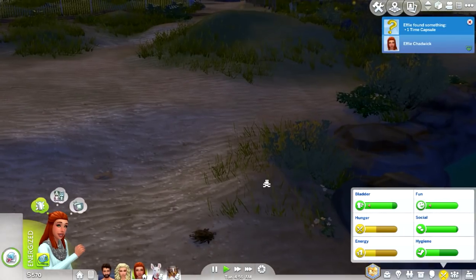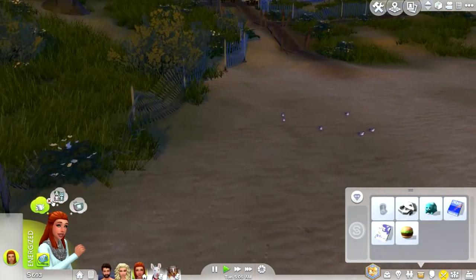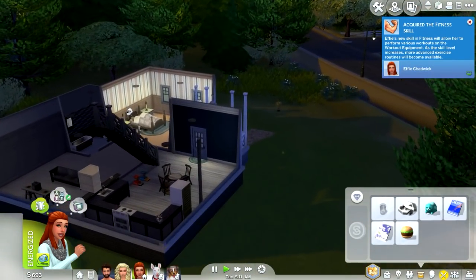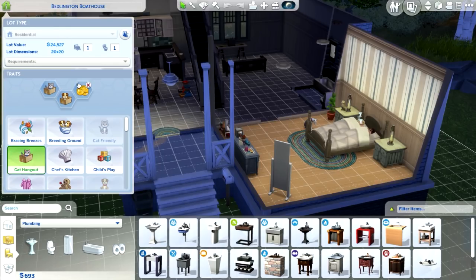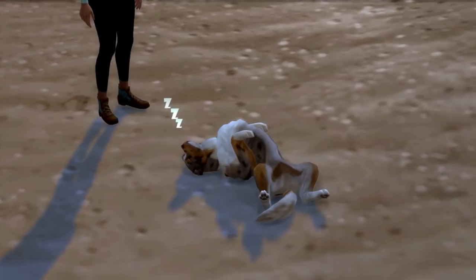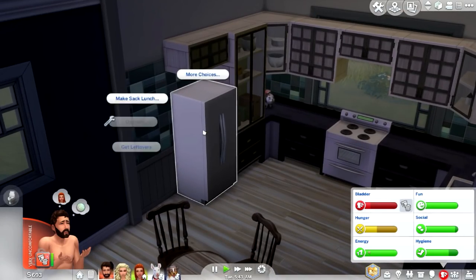Unleash and let's dig — oh she found a time capsule! Sell it. Oh my god, these bad photos. I want to sell these headphones, I don't want them. Oh, there's a prompt to meet a cat — we haven't seen any cats yet. I completely forgot to put lot traits on this lot, so let's do that real quick. We can make this a cat hangout and a dog hangout. Let's do Penny Pixies for now so we can get some money randomly, just temporarily, until we get on our feet a little bit more.